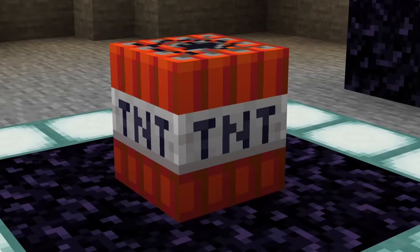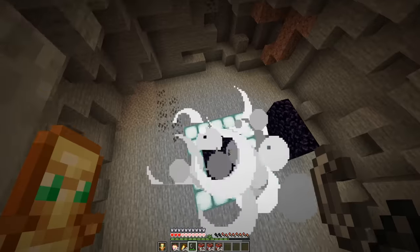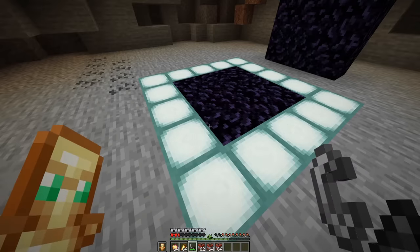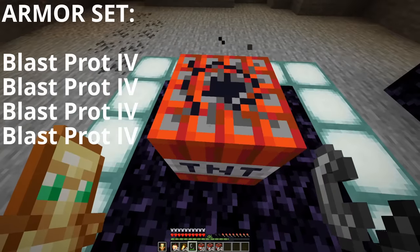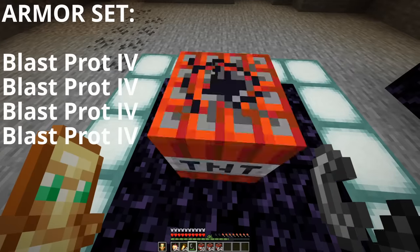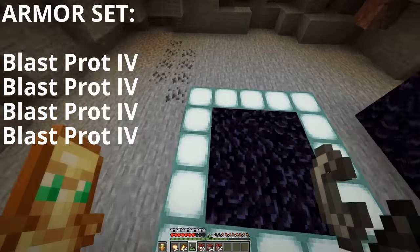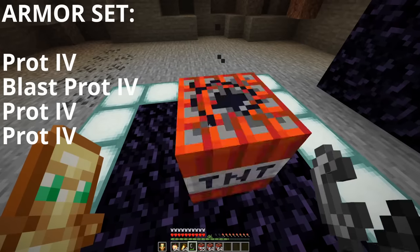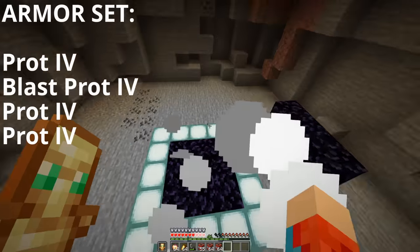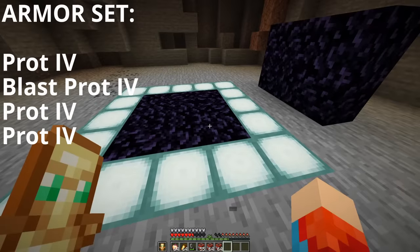Now let's test the blast protection enchantment. We'll start by hugging live explosives in normal protection 4 armor. As you can see, the blast nearly kills us. Now for a full set of blast protection 4 armor — the effect is only half as bad with blast protection compared to normal protection. Again, replacing only one piece of the protection 4 set with blast protection seems to be just as effective as wearing a full set of blast protection armor.